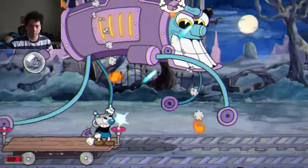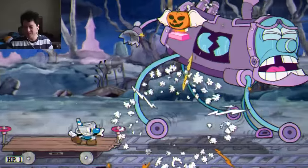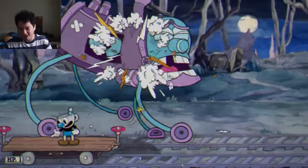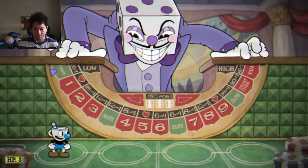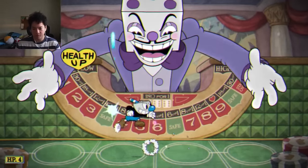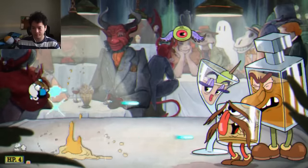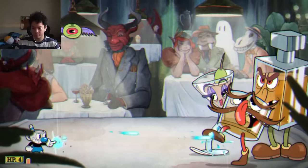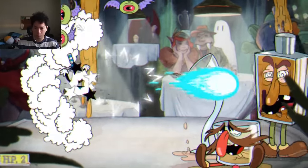Now we're on to King Daddy Dice — hopefully it's just as easy as Phantom Express. It is time for King Dice. If you've seen any of my previous challenges, you should know which bosses I do by now. I start off with the Tipsy Trio — not much to explain here, you just stand in one spot and fire the peashooter. Just dodge the alcohol and dodge the eyeballs.